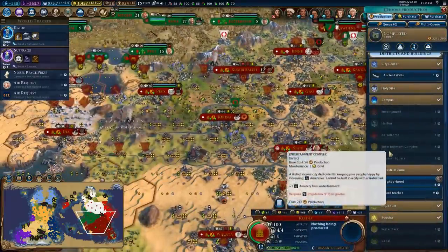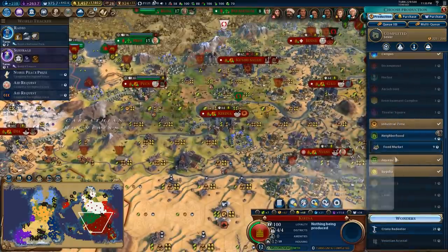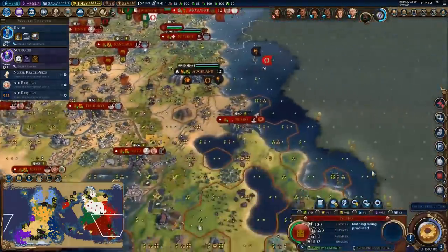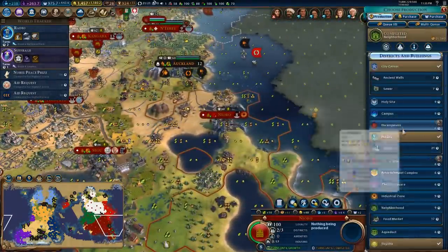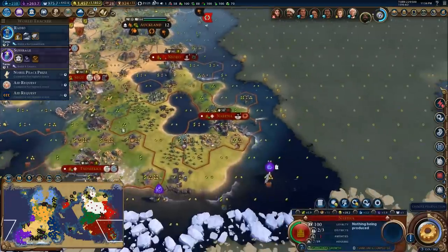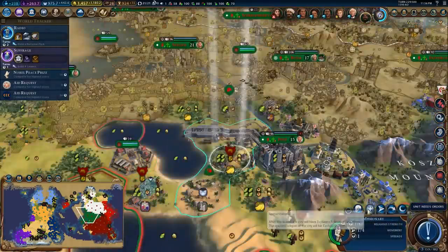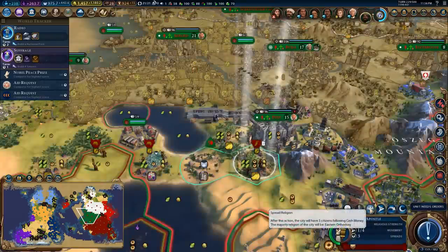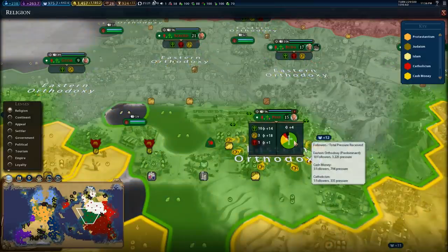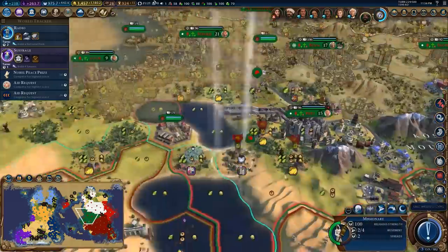I have a dam over here — plus six power. We're completed in here and could use a little extra growth. We'll go ahead and grab the food market so we can fill this city out with population and work all these tiles. Up here in Nioro we've got housing now — seaports are good for me. We'll get the sewer, get the cheap buildings out of the way while we save up gold. Let's spread our religion a little bit. There is a decent amount of pressure — we've almost already taken over that city, we'll take it over soon.